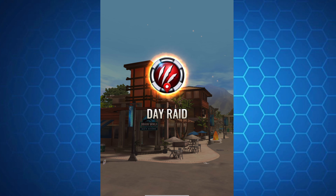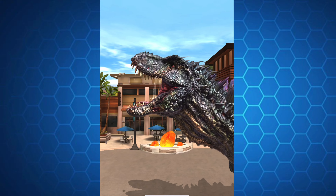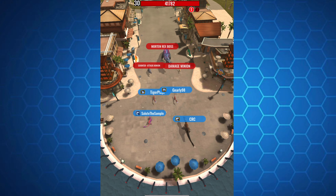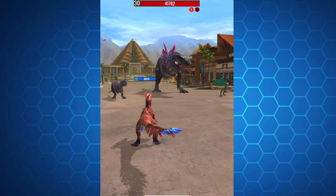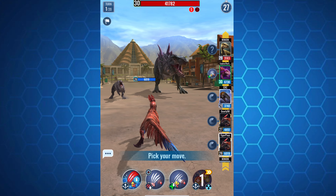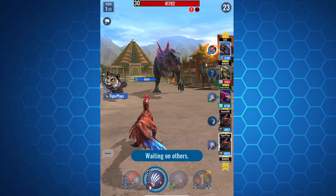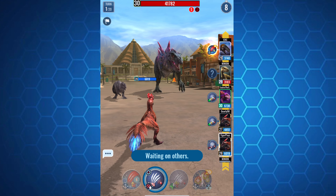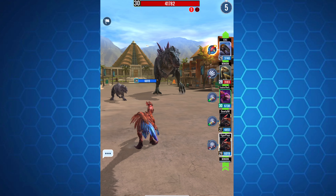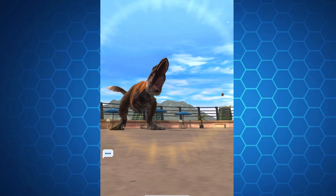I'm now here on the second attempt with CRC the legend. The last one went pretty well — no deaths — but we're redoing this because we want to see the Rampage damage since we ended it way too quickly, like two or three turns. We have Eutyranus, two Magnaraptors, and Magna Piratator. This is going to be pretty fun to see.